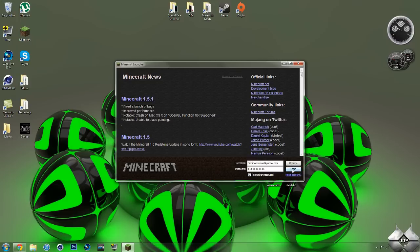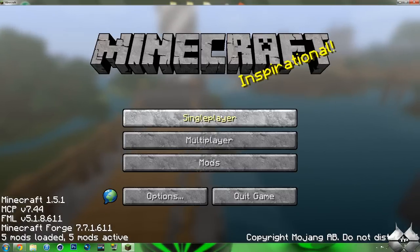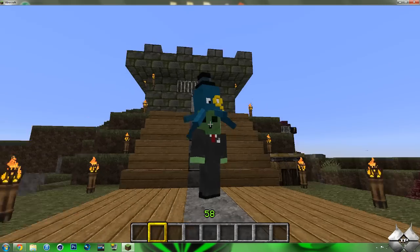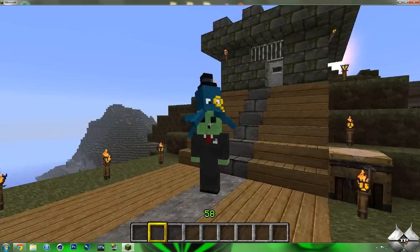What this mod does is it adds a huge variety of hats to Minecraft. There are 13 pages of different hats, and each page has 6 hats on it, so it adds a bunch of hats. These hats are all 3D and they're all very awesome. Some of them do stand out a lot more than others, and you will notice why when I show you them. Right now I do have a Mr. Bubbles hat on — it's a squid with a top hat and a monocle on. Pretty awesome.